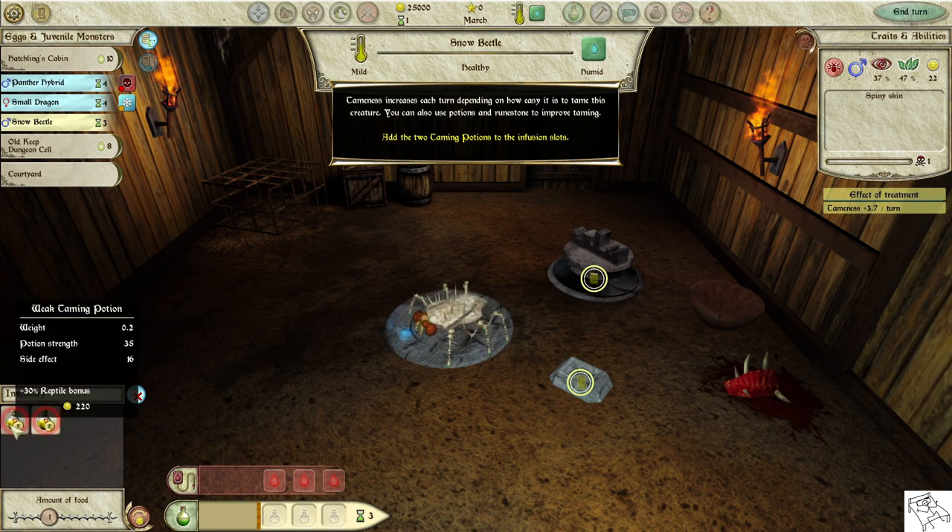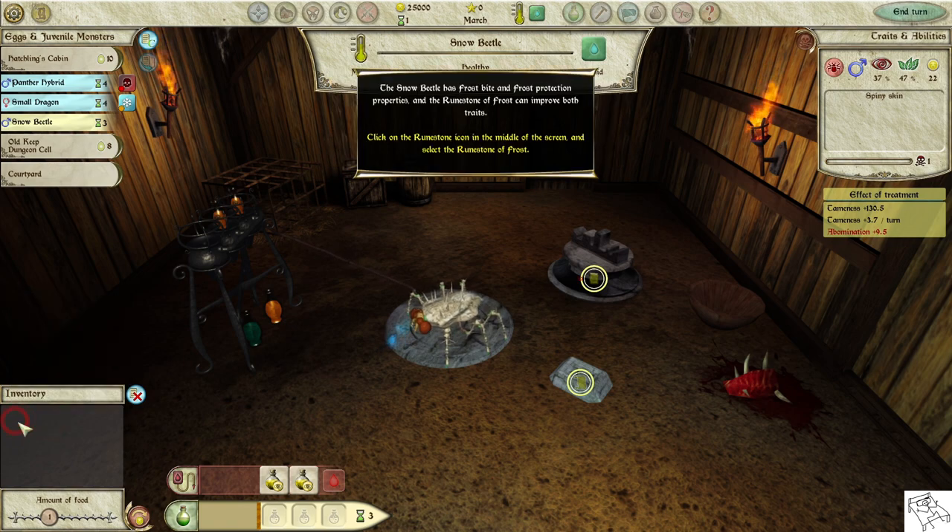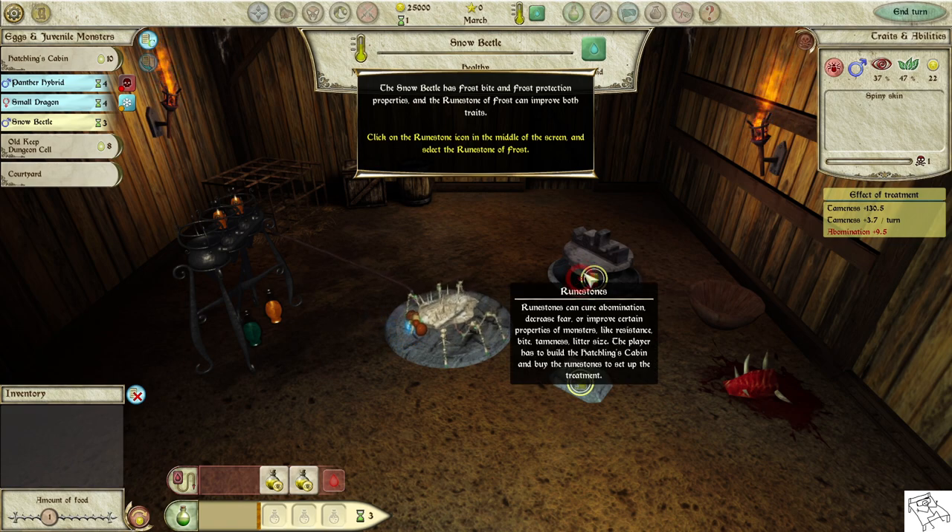You can also use potions and runestones to improve taming. Add the two taming potions to the infusion slots. The snow beetle has frostbite and frost protection properties, and the runestone of frost can improve both traits. Click on the runestone icon in the middle of the screen and select the runestone of frost.